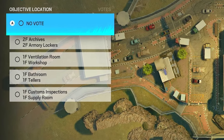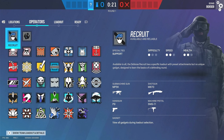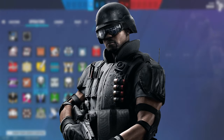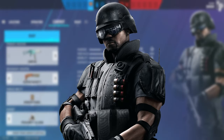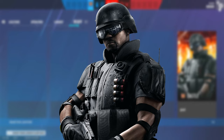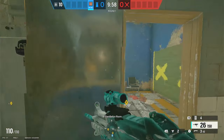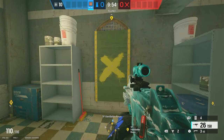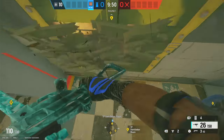The third and final strategy is going to be for the vent workshop site on Border, and you're going to be defending the site from above using Castle and Solace. I'll show you Castle because I can just tell you what Solace does since her setup is easier. Solace first: throw your first impact above the vent window so that you have an angle on it in case someone is trying to sit out right here — you'll be able to see them from above.